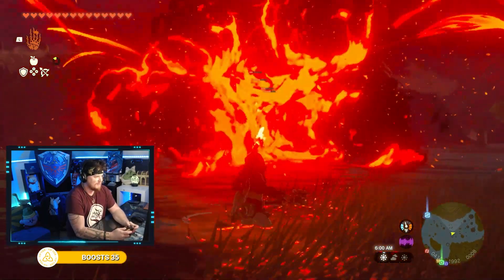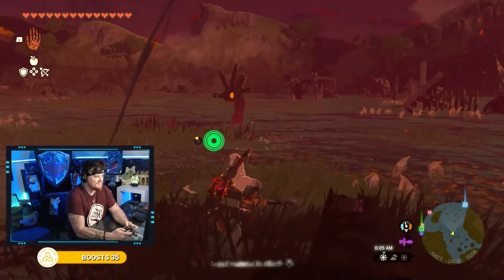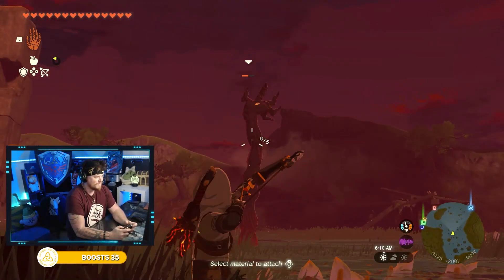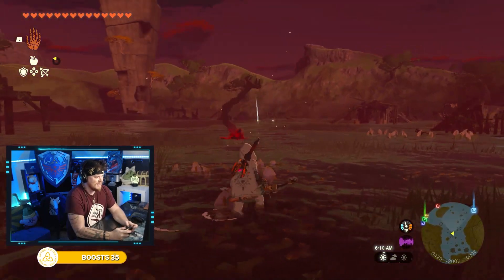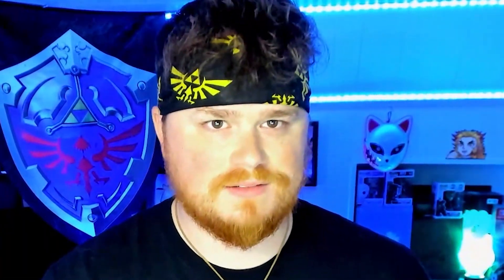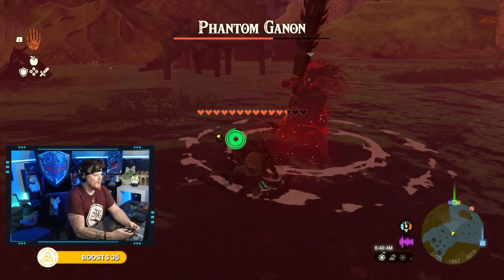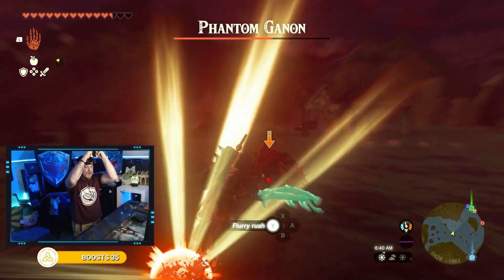Now, for everybody's favorite survival horror element — Gloom Hands. Gloom Hands with a five-shot Lynel bow and bombs takes them out just like that. Once you defeat a set of Gloom Hands, you're going to get a special boss: Phantom Ganon. My sword does so much damage — Flurry Rush takes him out.